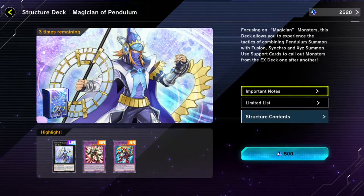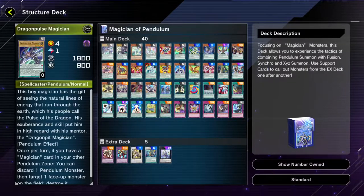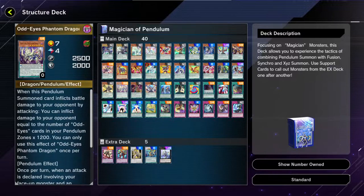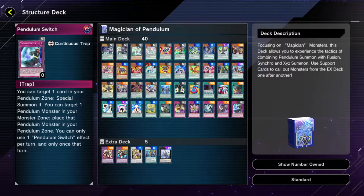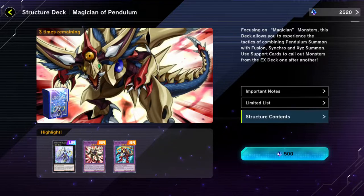Structure decks — here are the structure decks. You can buy three of them. That must mean you get one of each card, right? Structure contents — Dragon Pulse. Yeah, some Ns, some Rs, some SRs. Any URs? Sky Iris. Okay. And you can buy these three times. Oh, do you get a little deck box too? That's awesome. I'm a fan of that personally.